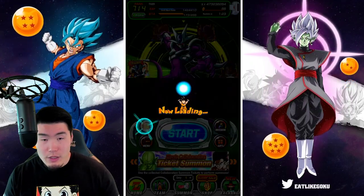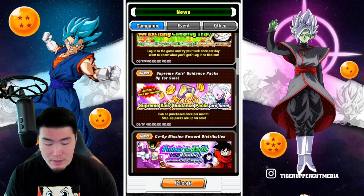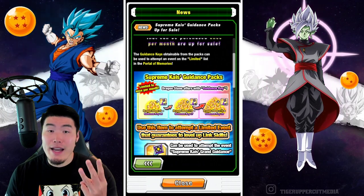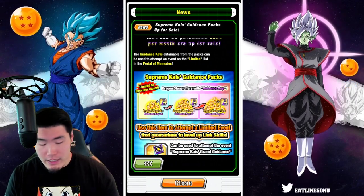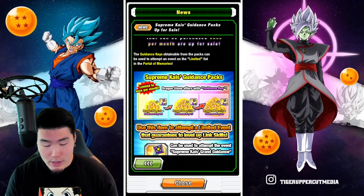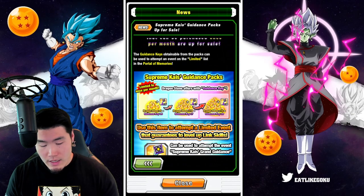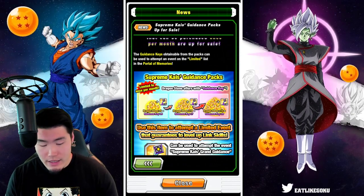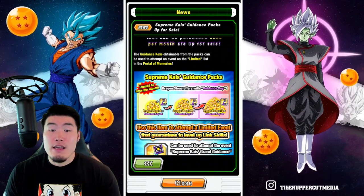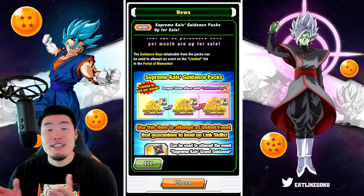Let's pop into the news and take a look at the packs available for purchase in the stone shop. It says Supreme Kai's Guidance Packs are up for sale. In total, there are three packs you can buy once per month, each with a certain number of Dragonstones and Purple Keys. The first pack is five Dragonstones plus five keys, good for one run. The second has ten stones and seven keys, and the third has fifteen stones and eight keys — totaling thirty Dragonstones and twenty keys, good for four total runs per month.